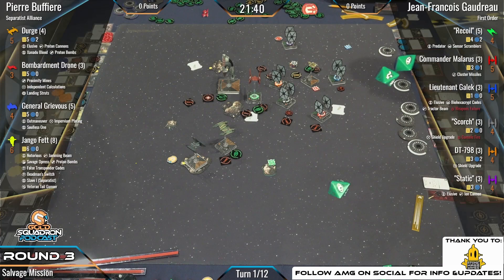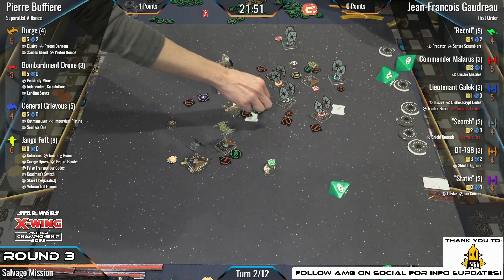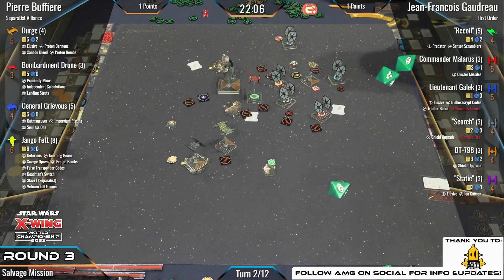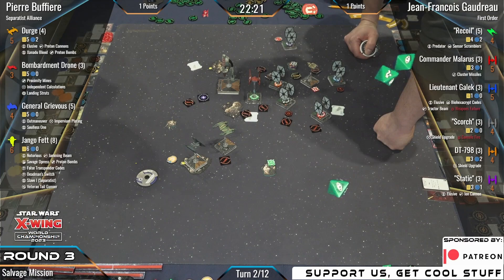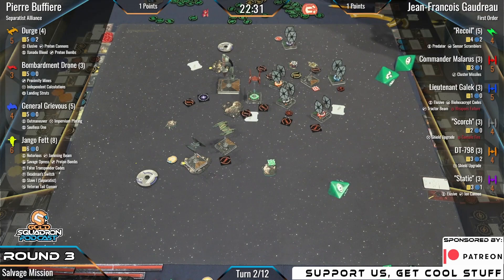Both Notorious tokens came down — one on DT, one on Recoil. We'll get one point for each player at the end of this round since we have only one objective grab on each side. One by Static, one by the Bombardment Drone at the bottom. The FO has decided to avoid the Bombardment Drone because you don't want to get a proximity mine dropped on you — the possibility is high.